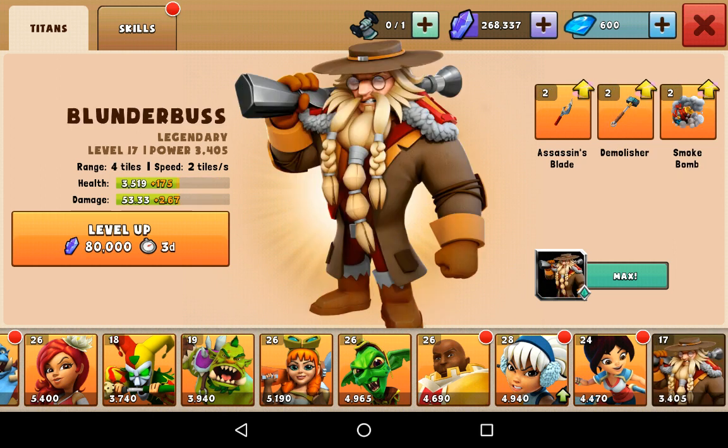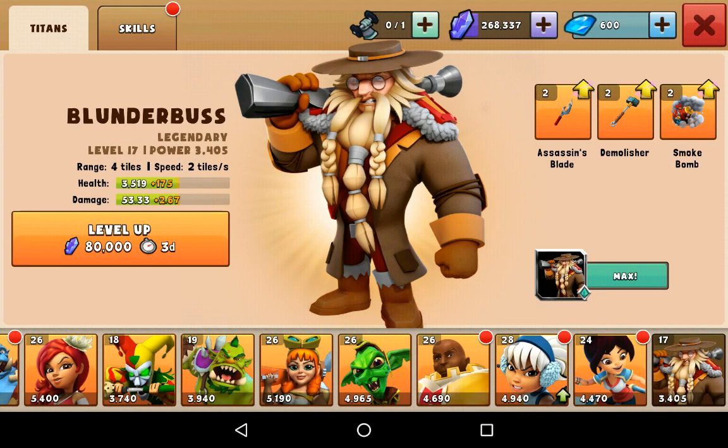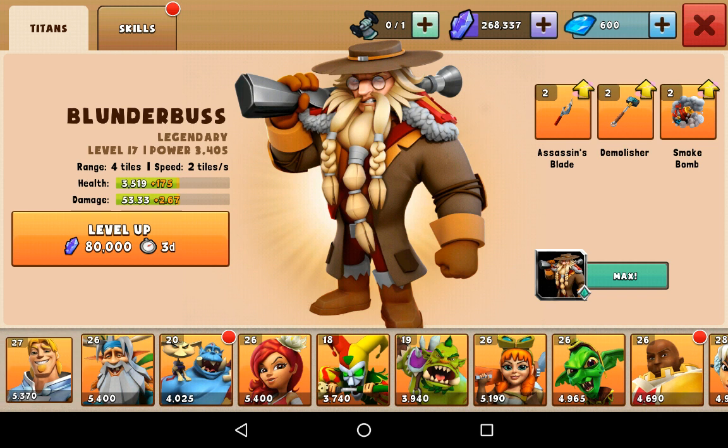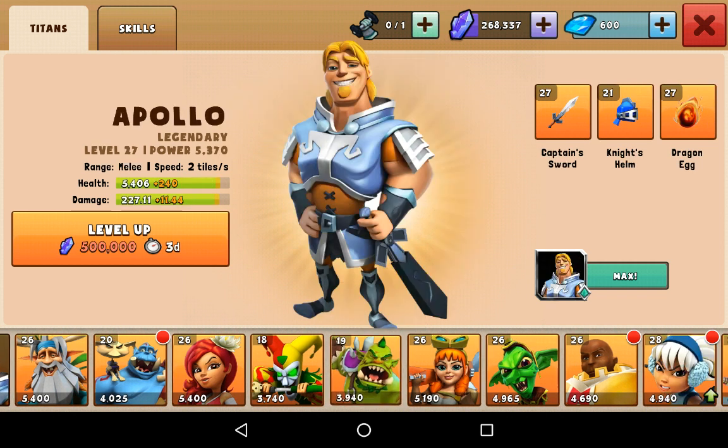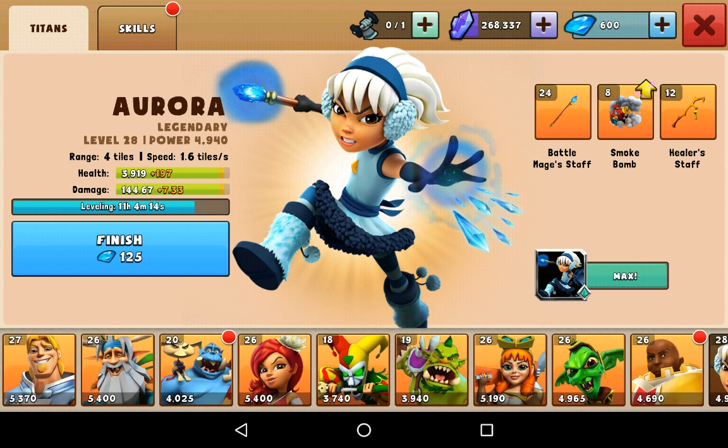With the new hero Blunderbuss — I don't know if anyone uses him yet, I don't use him as yet. He's only level 17 but I've maxed him out because he was the only troop I had left to max. Every time I go to war or attack someone, the shards go towards his legendary status, and he is legendary now. As you can see through my heroes, I use Apollo, Rook, and Aurora.